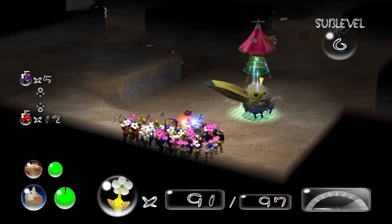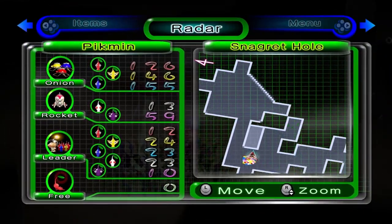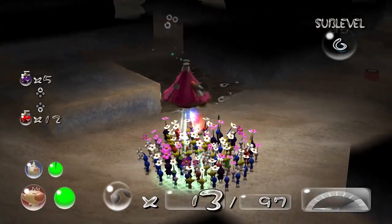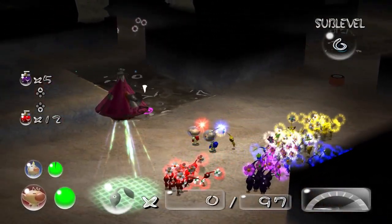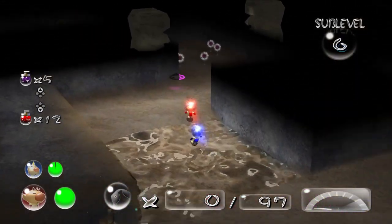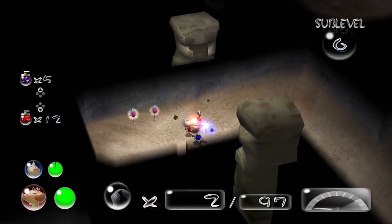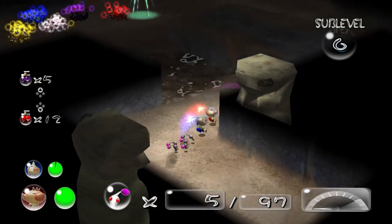And then this Snaggrit. Before we — right, where's the cave? The cave is that way. I'm going to need Louie with me. Did we get any nectar? I can't remember if we actually got any nectar or not.